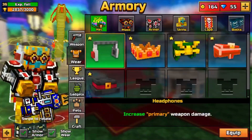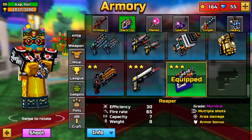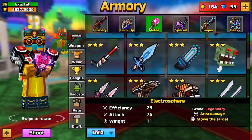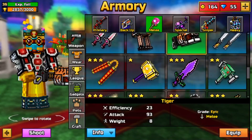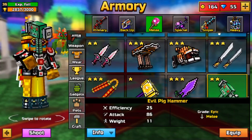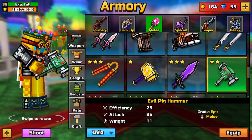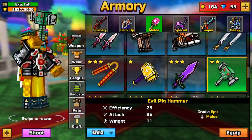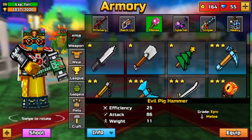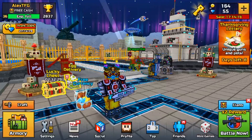It works online because I was just playing a game with all of them. It comes with a ton of removed weapons too. The Evil Pig Hammer is one of the removed guns - it's a pretty old melee weapon from like update 4.0, a really old update of Pixel Gun 3D.